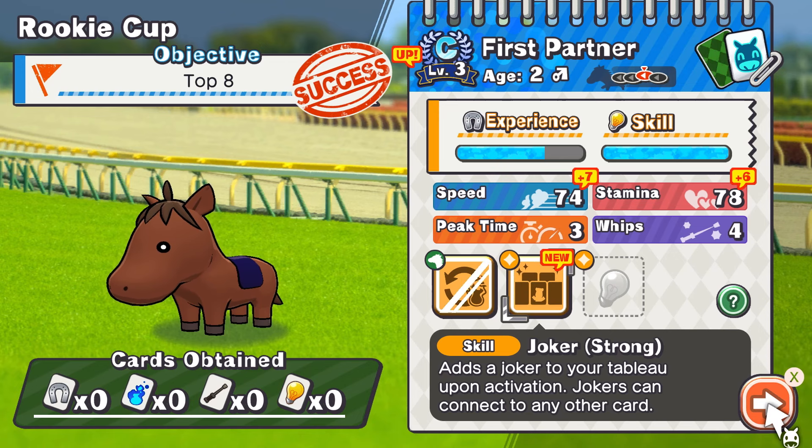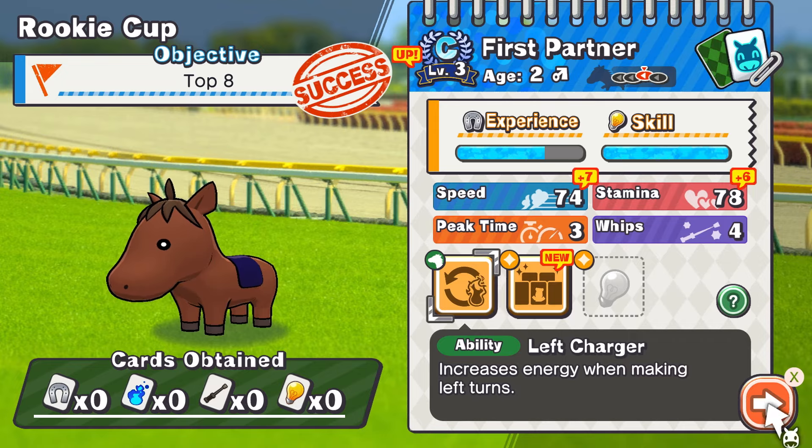Very good! Some bonus XP for not spending those cards, and we got a skill — Joker Strong. Horses can learn new skills if you collect a bunch of skill cards. Joker Strong adds a joker to your tableau upon activation — jokers can connect to any other card. We obtained two coins in winnings from the Rookie Cup.